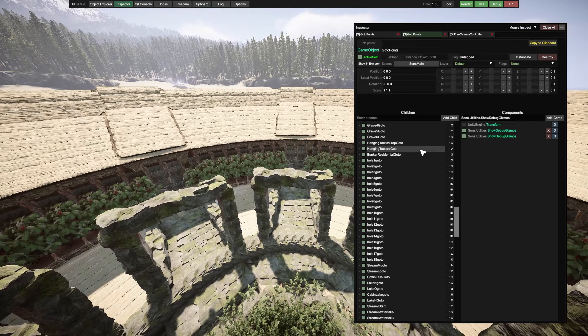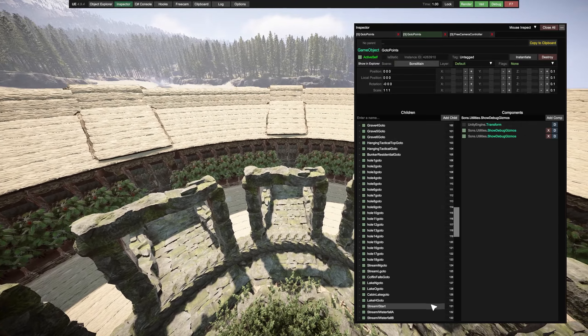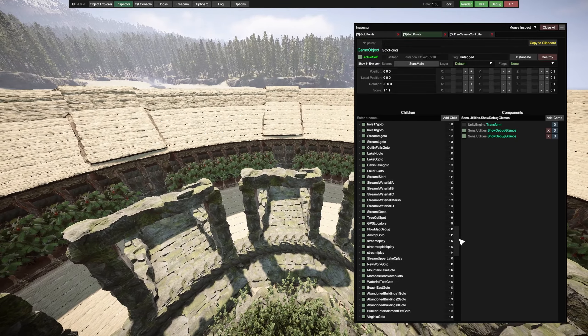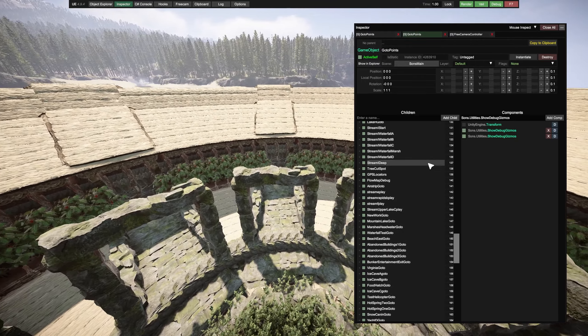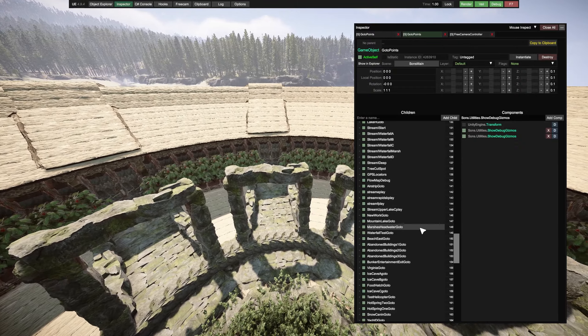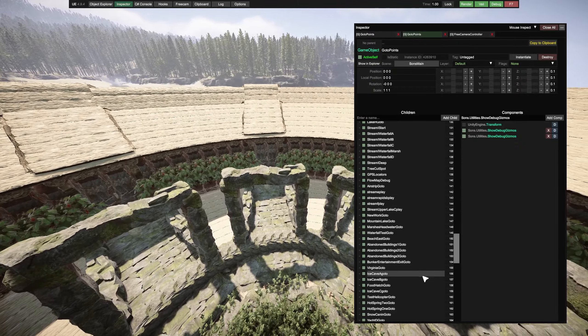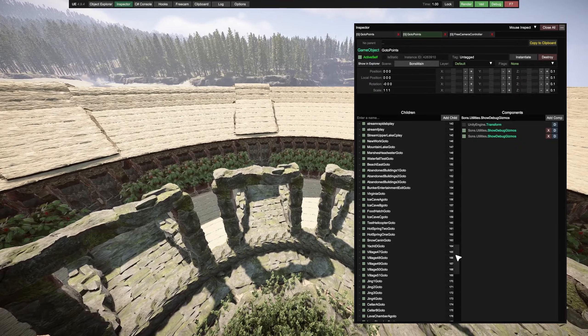I'm really interested in checking out some of these names like Cabin Lake, Test Helicopters, and Virginia Falls. I wonder if that's a location they chose for Virginia to have the highest interactivity with the surrounding environment. If you find anything cool, let me know in the comments below — there's no way I can check out all of these.